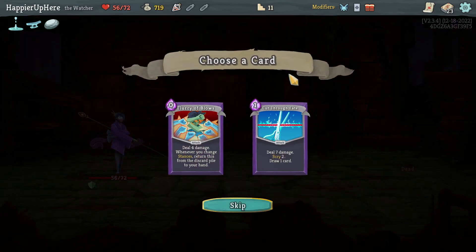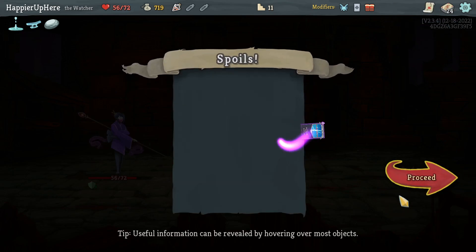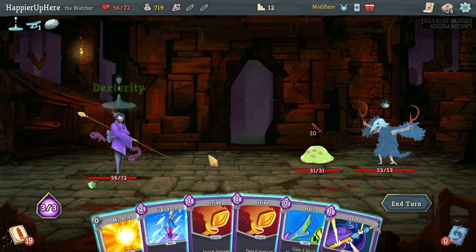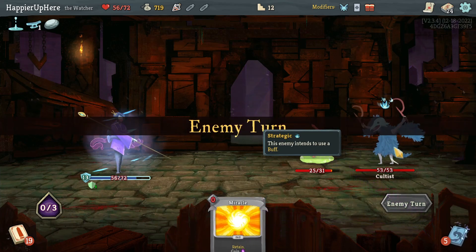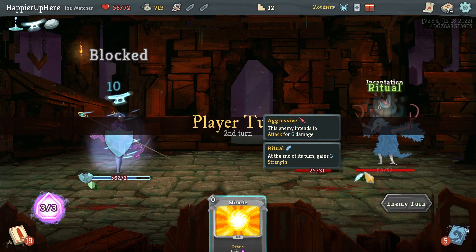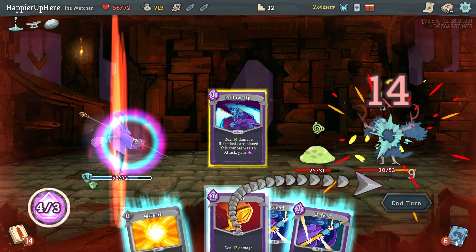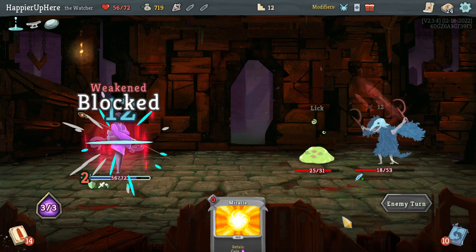Cut Through Fate, Fader, Flurry of Blows — I do switch stances but not often enough. I need more card draw, let's take the Cut Through Fate. Slam and Cultist — Vigilance, Halt to be fully defended, and I'll just do a Strike. I might have considered targeting the backliner.